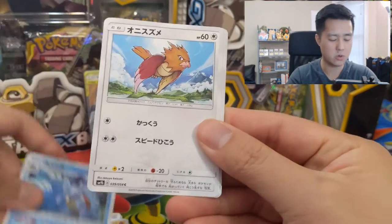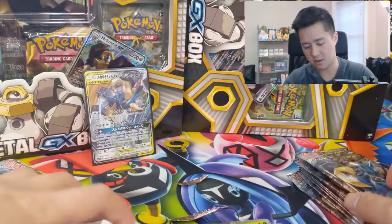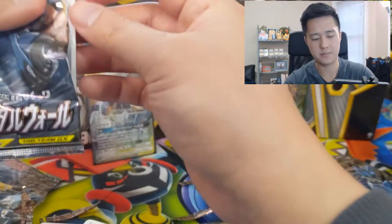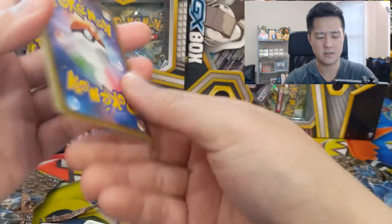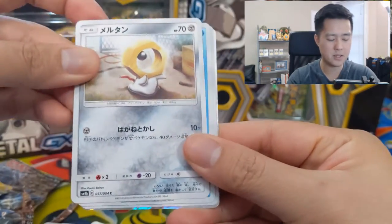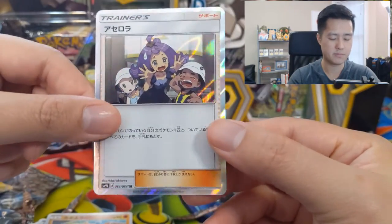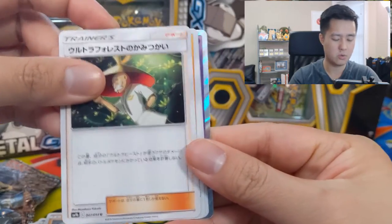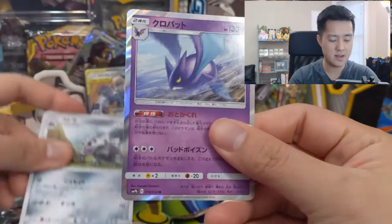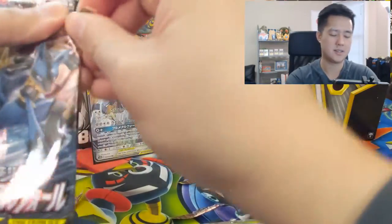Next pack — we have Sandslash, Wartortle, Spearow, Golbat, and then that metal armor tool card again. I think there's an ultra rare version of that card, but that doesn't excite me that much. That Mully guy again, something shiny in the back, Meltan, Squirtle, Hitmon top. Not sure who this supporter or trainer is. Sandshrew, Caterpie, something shiny in the back again, Melmetal, and then a Crobat. We pulled this guy last time — two Crobats in one box. Can't say I'm too happy about that.